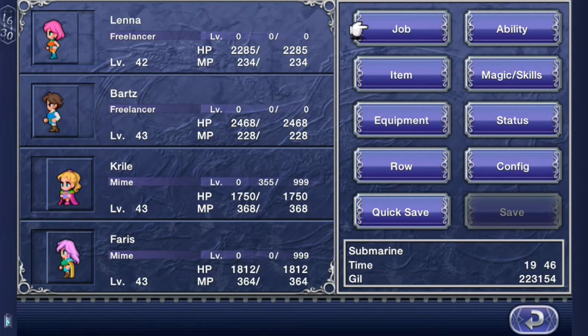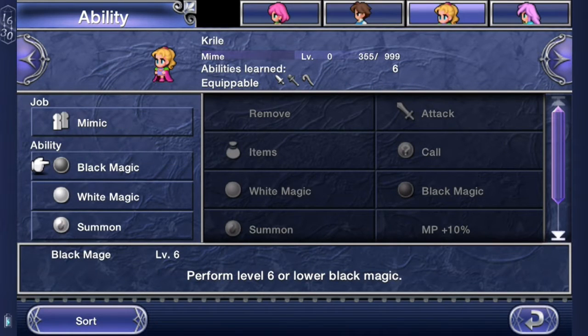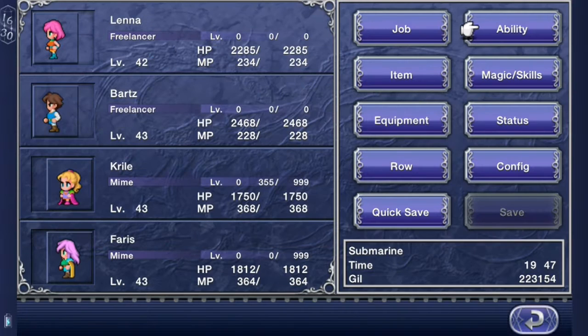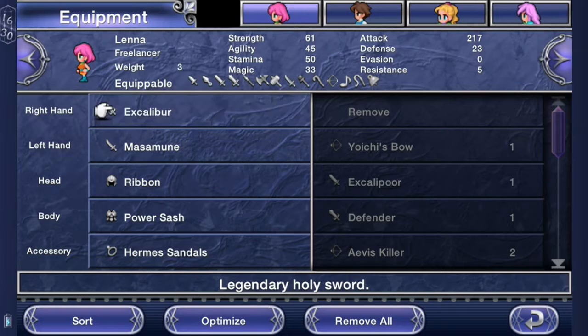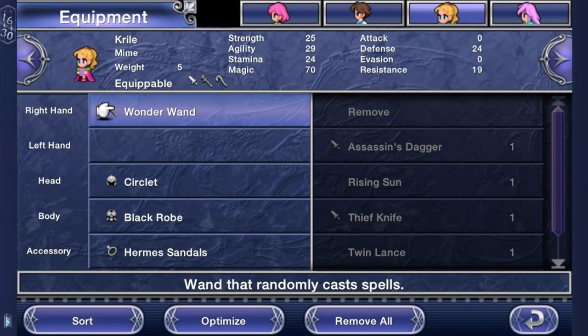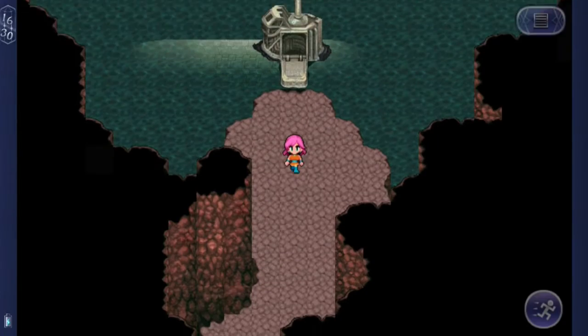So in between parts I actually did a lot of grinding. As you can see, I am now Freelancers and Mimes — I have two Physical Attackers and two Mimes. In terms of abilities, I have Lana using Rapid Fire and First Strike, and Bartz has Rapid Fire and Sprint. Kral has Black Magic, White Magic, and Summon, and Ferris has Time Magic, White Magic, and Summon. Two in the front row, two in the back row. In terms of equipment, I have Excalibur and Masamune, Holy Lance and Sustuka's Katana, Wonder Wand, and Healing Staff.